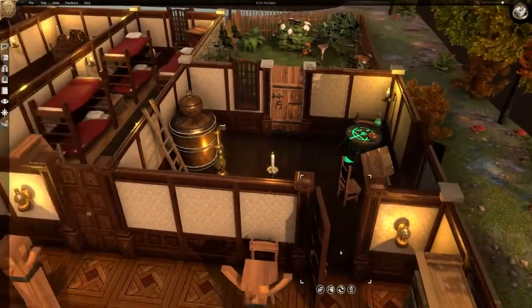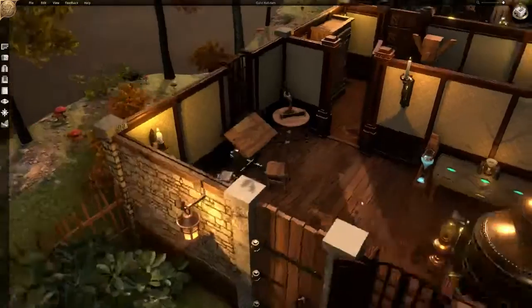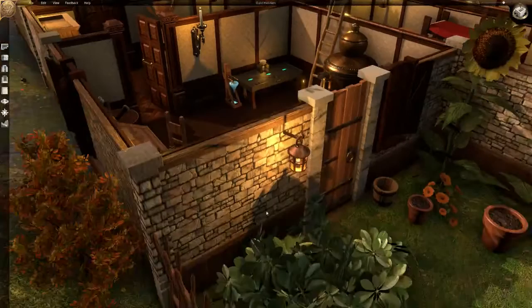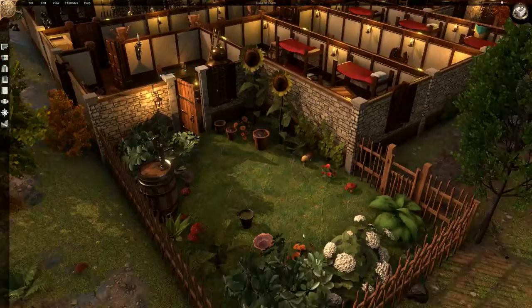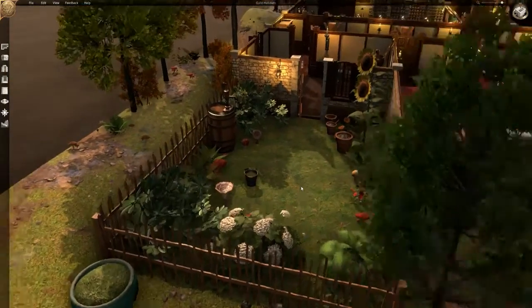This is our alchemy lab. This is where our alchemist Merkit — he's quite an eccentric dragonborn — hangs out. This is his garden to get his necessary herbs and spices. You know, we all love those.